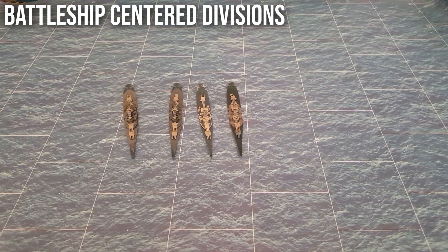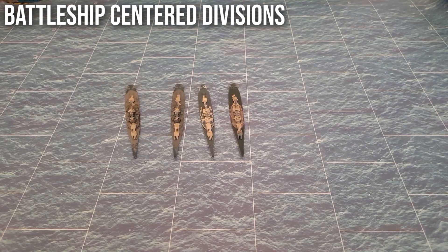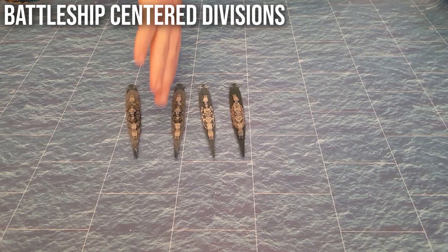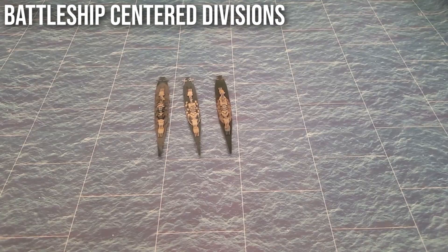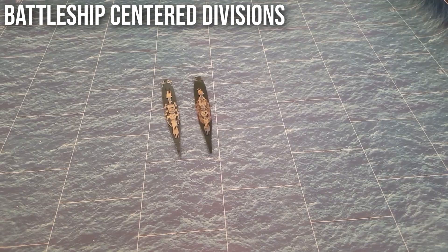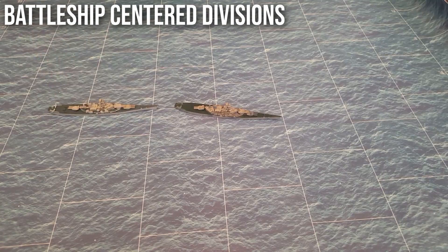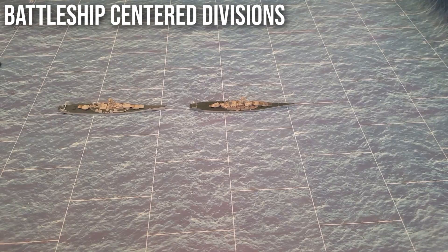In the interwar period, when the number of battleships was limited by the Washington Naval Treaty — we have another video about that — divisions were reduced to three ships each for capital ships. During World War II, divisions were further reduced to just two ships. For example, Battleship Division VII with USS New Jersey and USS Iowa was a division from 1943 to 1945. Being fast, they would not be part of the battle line but instead escorted carrier task groups.